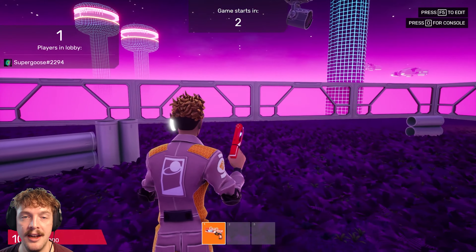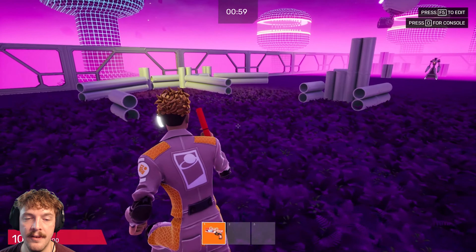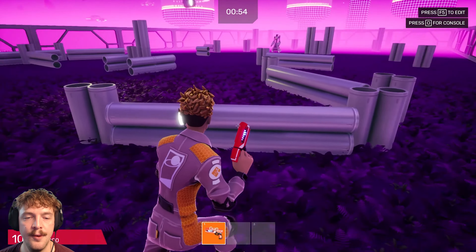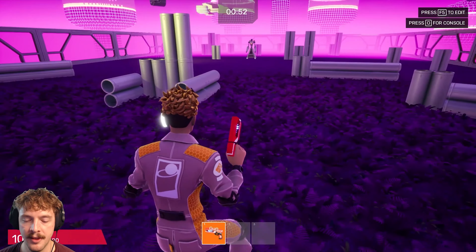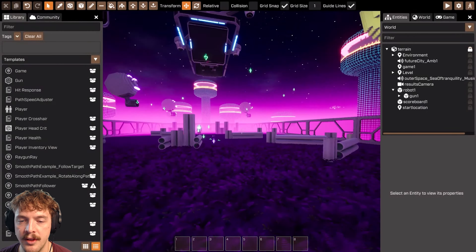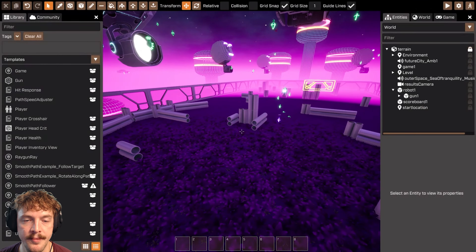Now that we've got those two things in there, the game kind of works. The game starts, we've got a lobby screen showing bits of the user interface to indicate to the player where they are and what they're currently doing. But there's some core game logic that's still missing if we want this to be a team deathmatch game.